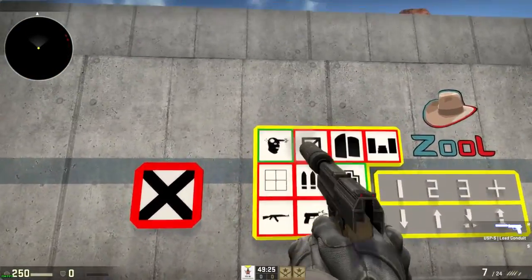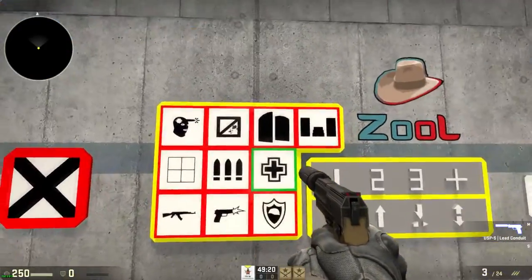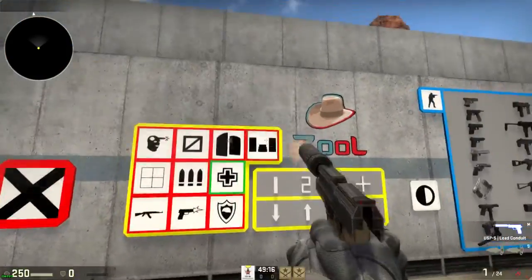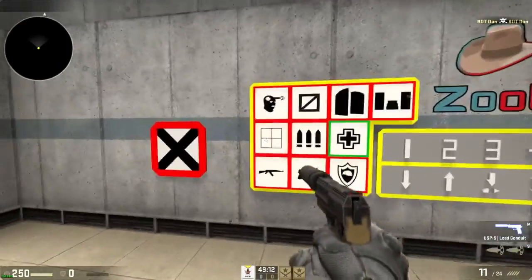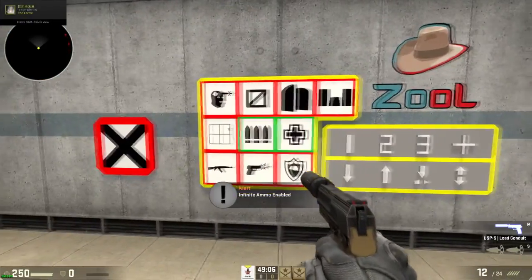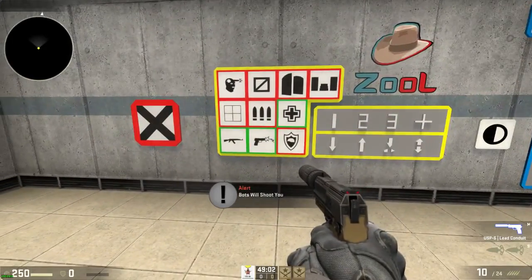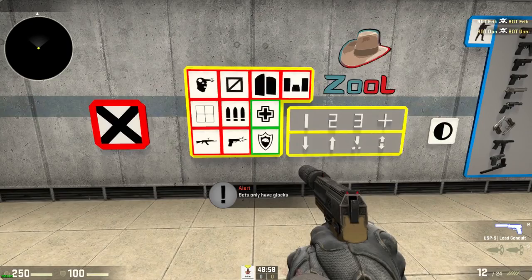This button is headshot only. This one gives you boxes and stuff to hide behind. This one is like mid doors from Dust 2 — really cool. This is random boxes and headshot angles. This changes the texture of the walls and floor.